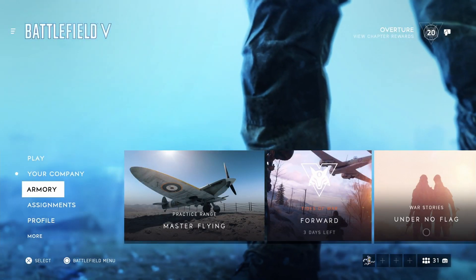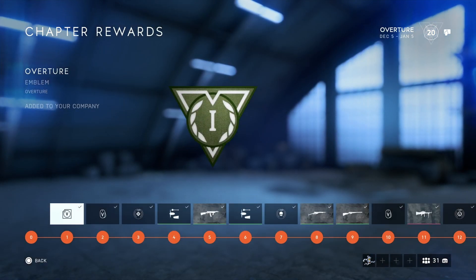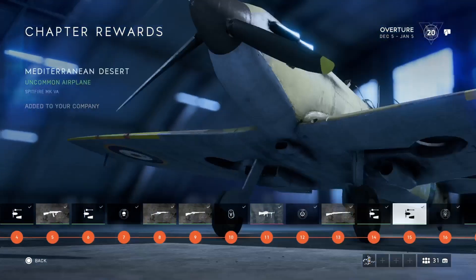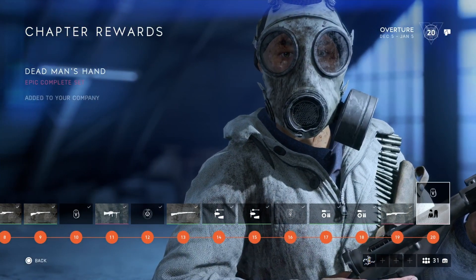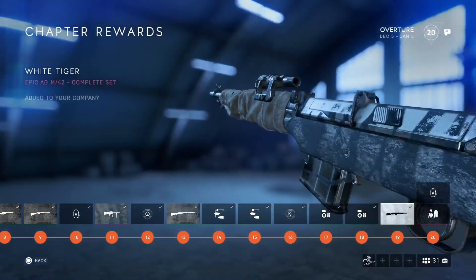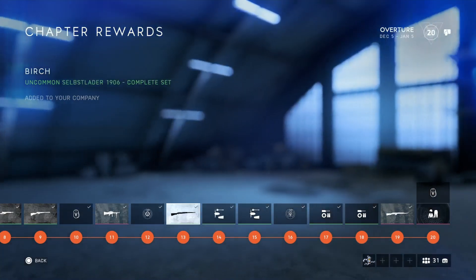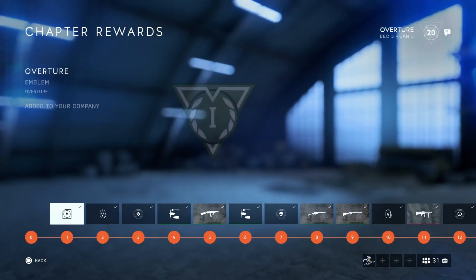Hey guys, Mr. Body here with another Battlefield 5 video. This time we're going to talk about the Overture Reward Assignments that we had to complete for this month — from December 5th all the way to January 5th. At the end you're going to get this epic complete set called Dead Man's Hand. There are tank skins, weapon skins, airplane skins, dog tags, and some other items.